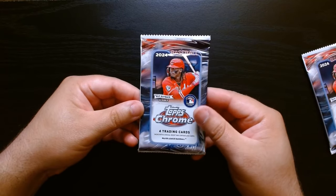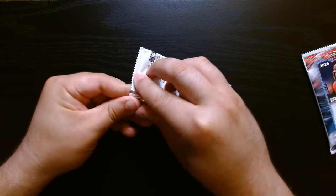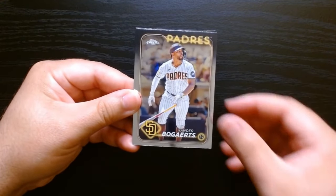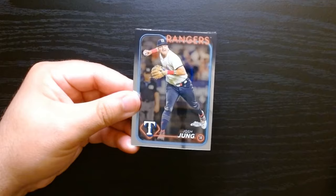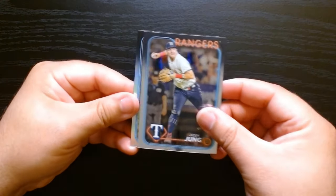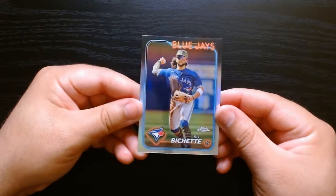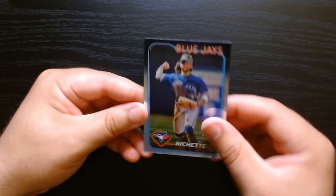Next to last pack, let's get it. Chris Murphy, Sander, Josh John. Is this a refractor? Yeah, we got a refractor of Bo Bichette.